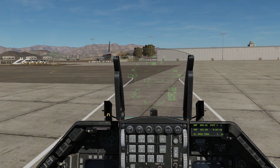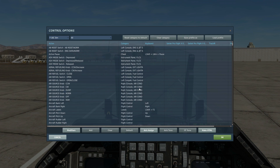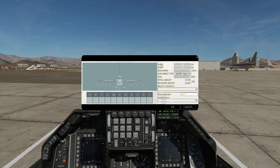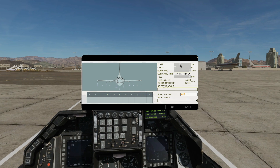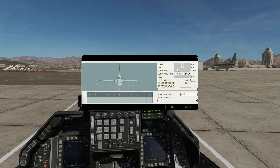First of all we need to decide how many chaff and how many flares we have in our aircraft. We can have flares here and chaff here. Using the slider you can have 120 with zero chaff, or vice versa, or a mix. We're going to go for a mix of 60 and 60.